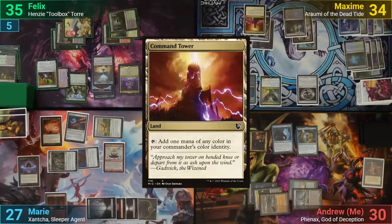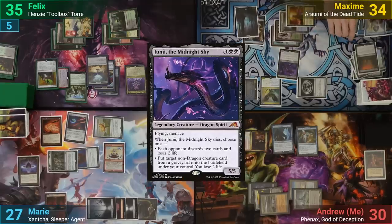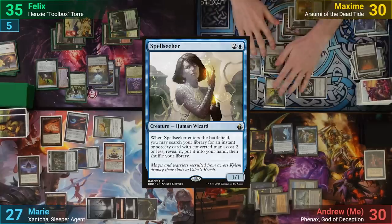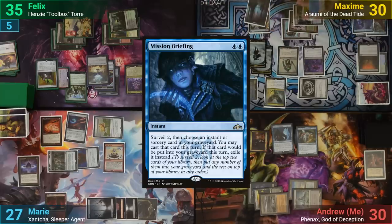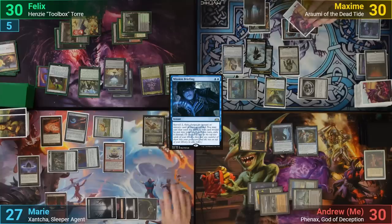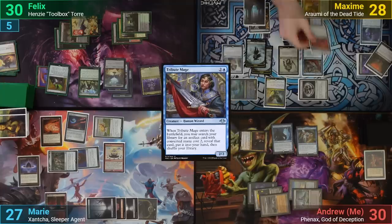Maxim has a Command Tower for turn. In his main phase, he activates Rumi targeting Junji, making 3 copies but can only keep 1 due to the Legendary Rule. Max chooses to reanimate Grave Titan and Spellseeker with the other tokens dying, losing 4 life. With the Spellseeker trigger, he goes to find a Mission Briefing. Going to combat, he swings the Junji token at Felix for 5, then moves to his end step, sacrifices Junji, reanimates Tribute Mage, and tutors for an Altar of Dementia, then passes.